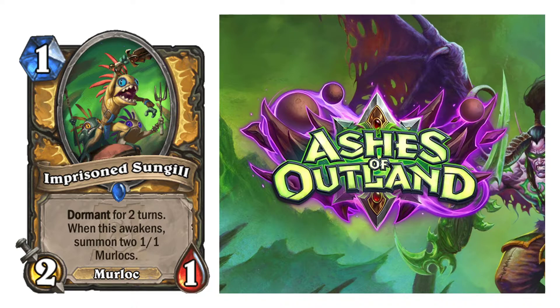Imprisoned Sungill — 1-cost, 2/1 Murloc. Dormant for 2 turns. When this awakens, you summon two 1/1 Murlocs. This is probably one of the weakest Dormant cards, because awakening and summoning two 1/1 Murlocs on turn 3 — if you play this on turn 1 — it just isn't that great. Murloc isn't very popular with Paladin right now either, and I think it's kind of rotating out. So I don't think this is going to see play. I'll give it a 3 out of 10.